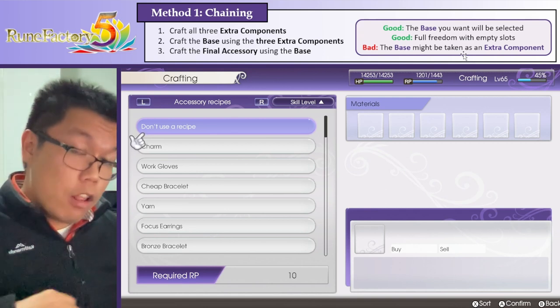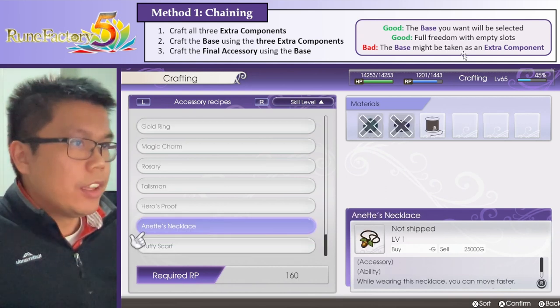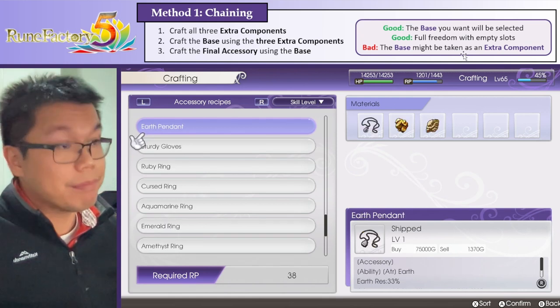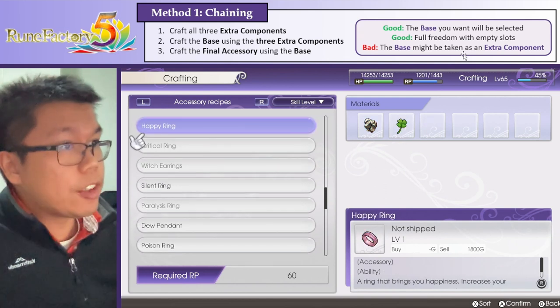The base is the item that has all of the abilities added, but also all of the stats added. The one we're going to use is something that has good abilities but also better stats than all the other ones we saw earlier. A good example of this is the star pendant, which is somewhere over here.